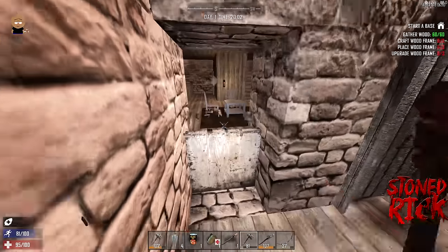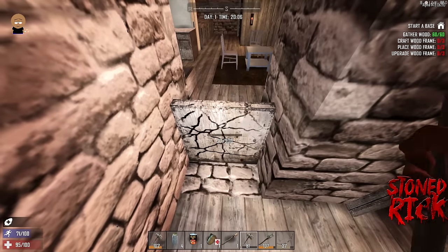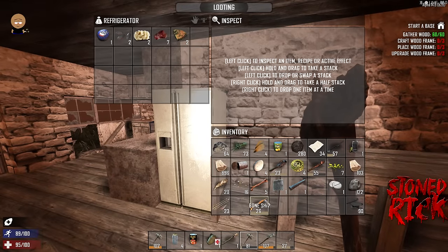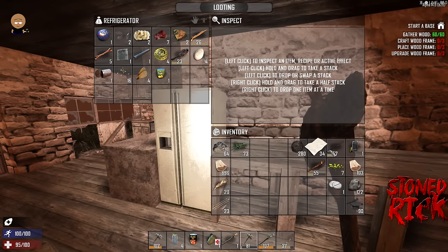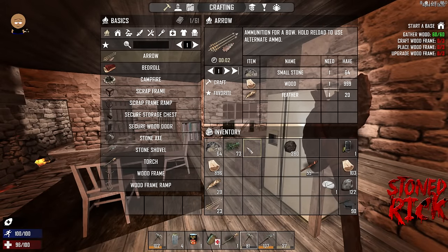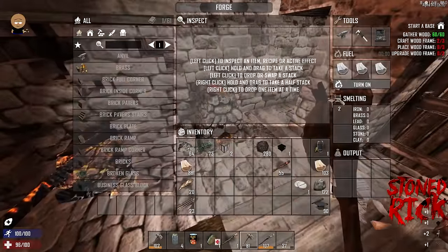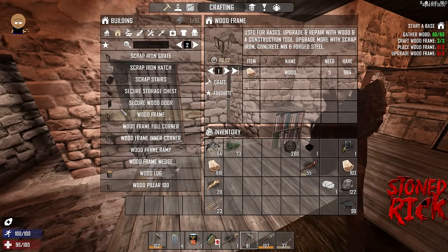I'm going to make this my home. First of all I'm going to secure it up — I'll quickly go into the fridge and dump everything I don't need to make room. If you didn't get any clay and haven't got much stone, you can go and make wooden frames. We need to make three of them anyway for our task.